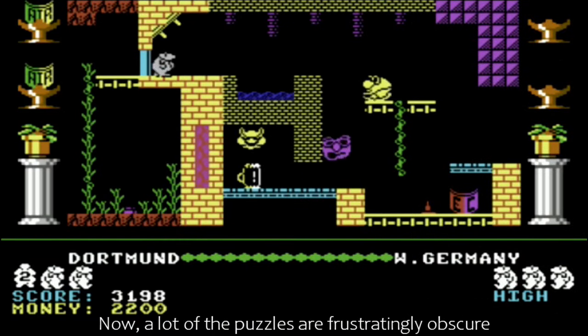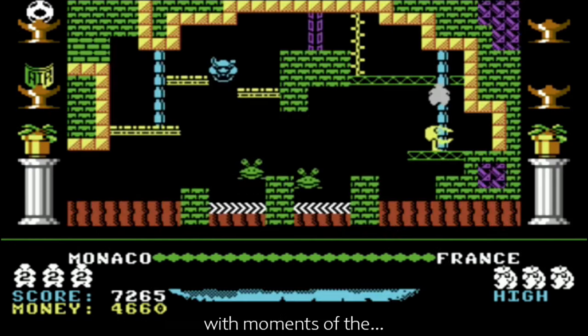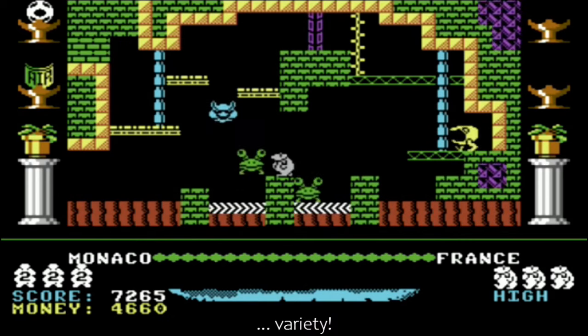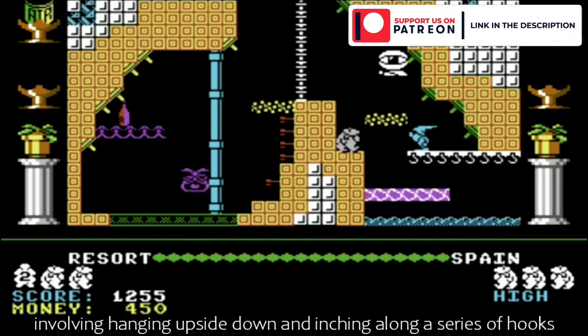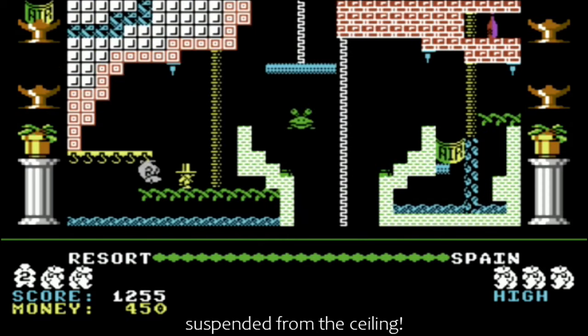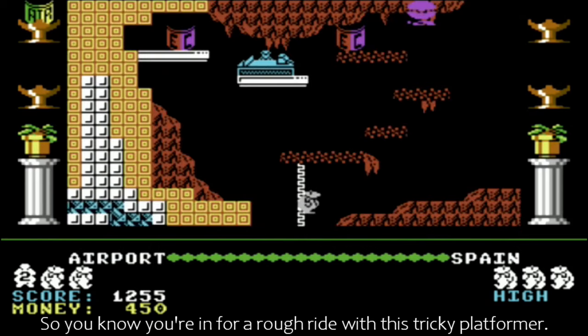A lot of the puzzles are frustratingly obscure, and the game itself can be exceptionally unforgiving, with moments of the 'how the hell am I going to get out of this and onto the next screen' variety. Just getting out of the first country is intricate enough, involving hanging upside down and inching along a series of hooks suspended from the ceiling. So you know you're in for a rough ride with this tricky platformer.